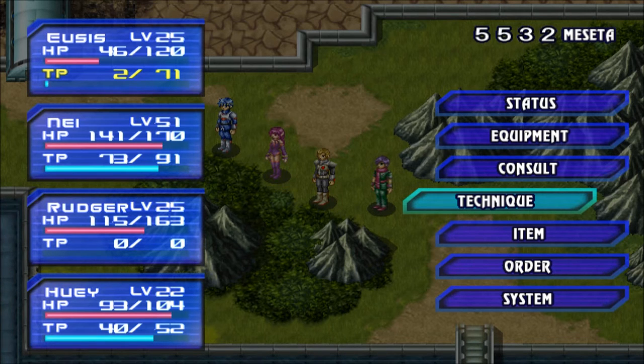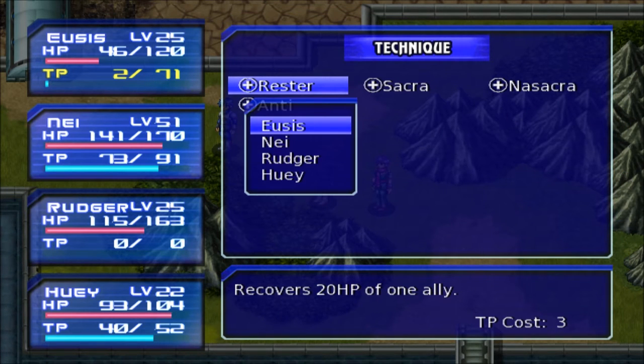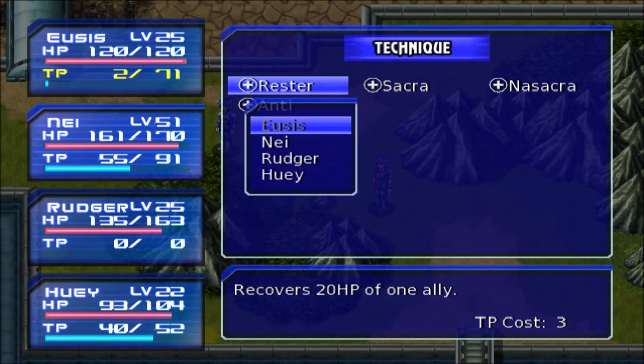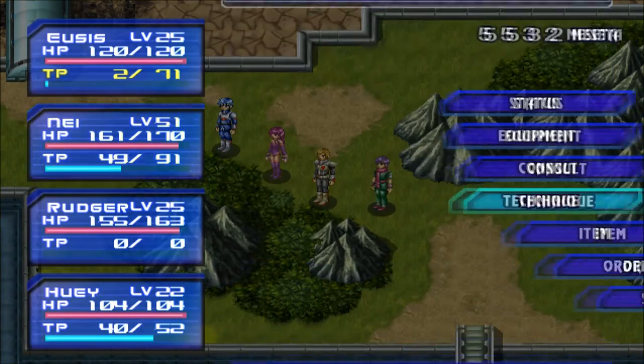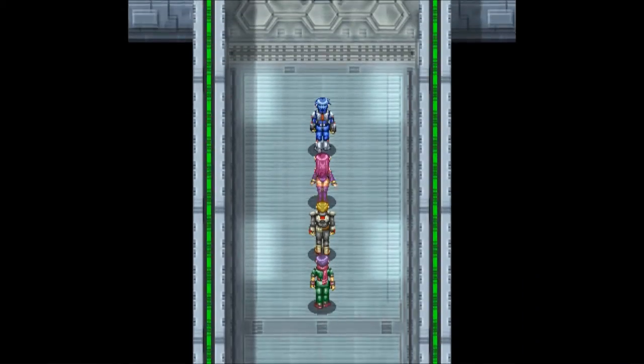Would it make the same difference if I just walked into the health clinic and healed up, or would we actually save money if I heal with technique? Because they're replenishing our technique points too, which also has to cost money. There really is no detailed walkthrough for this game, at least in printed form, so I don't know.